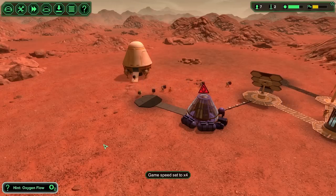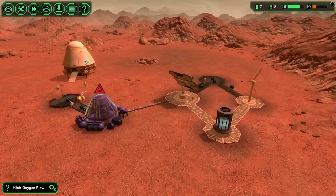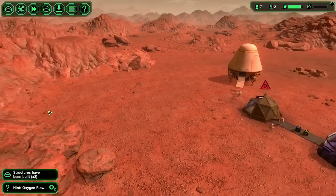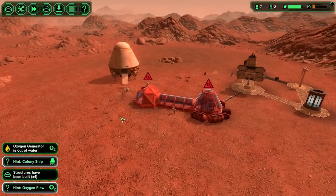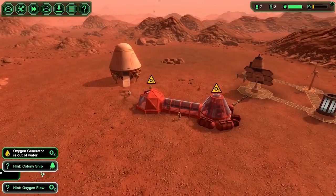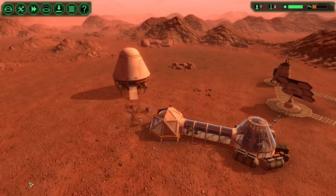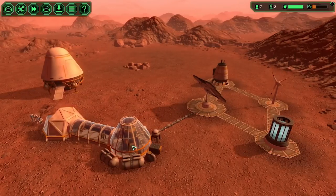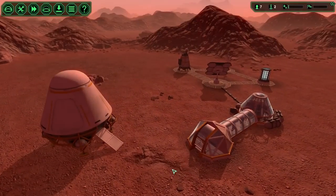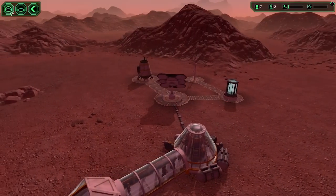Come on, chaps, get to work. Now, we have a limited number of supplies. We're getting a bit of meteor strike action going on. Oxygen generator is out of water — well, I've only just built the water thing. Okay, people can now get inside. There is always a queue that forms to get into the main habitat.